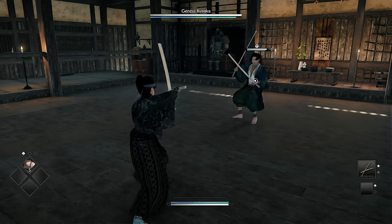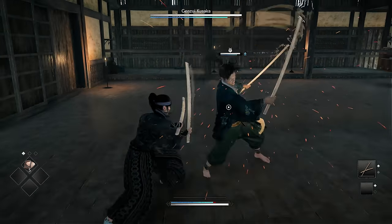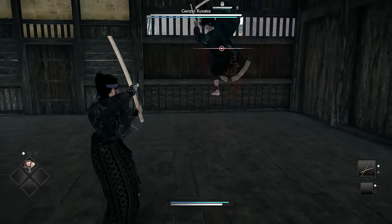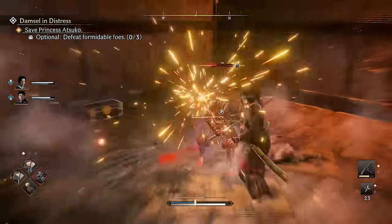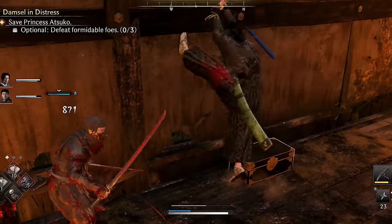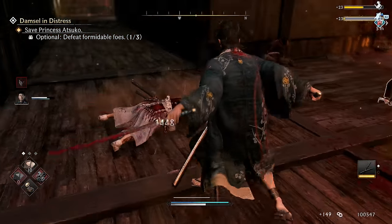One thing to be super aware of is you can't just do regular blocks for every attack. Sometimes you'll see an enemy is going to charge at you with a red attack, and that means they're using a martial skill — they cannot be regularly blocked. However, if you time it correctly, they can be counter sparked. You need to time your counter spark with the red flash to successfully parry. Counter sparking in this way deals massive Ki damage to enemies and opens them up to critical strikes as well.